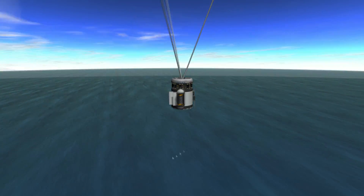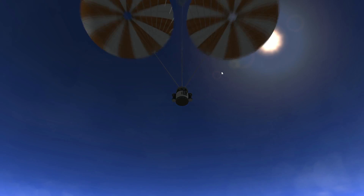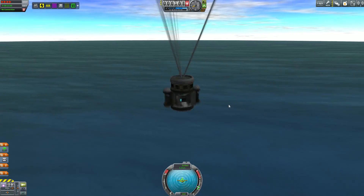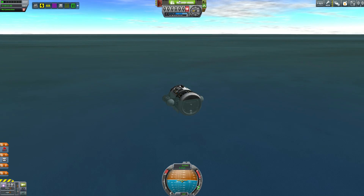When it hits the water, of course. The other vessel should have been picked up by stage recovery, and we see that a little bit later. As soon as we recover this vessel, we get — I think — 50 science. We're going to head to the science complex and unlock our node for next episode.